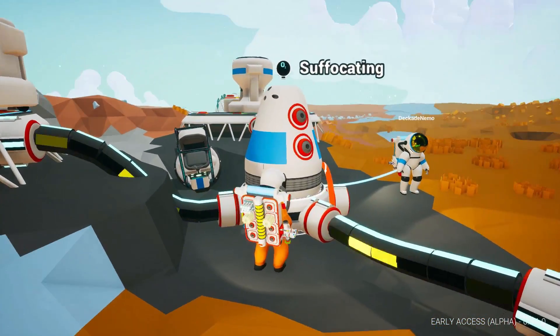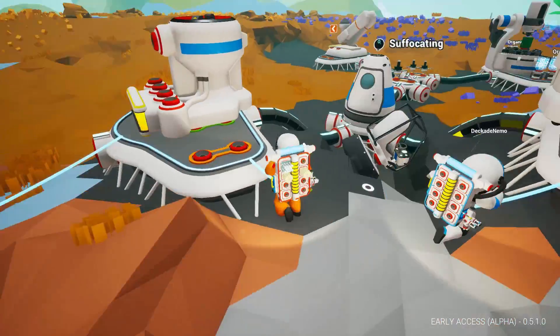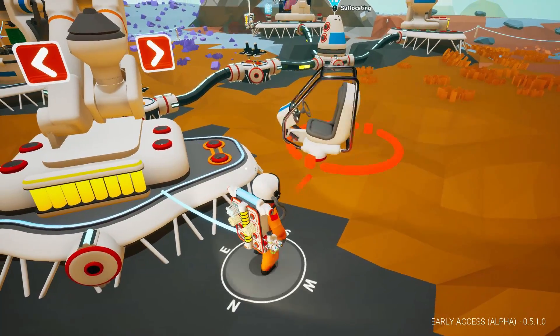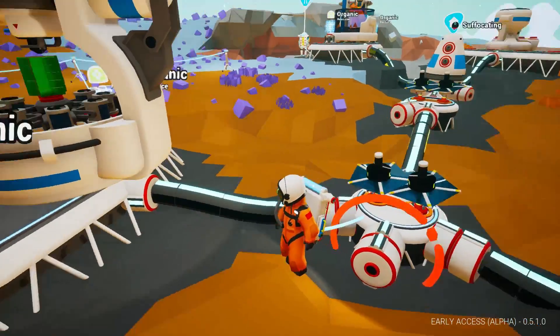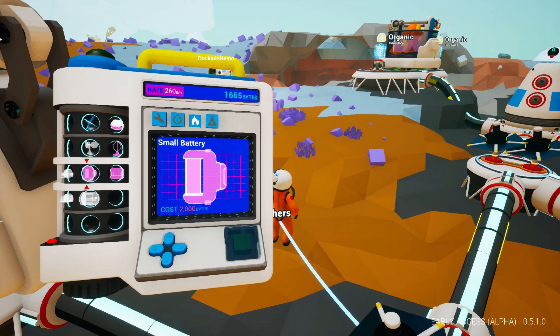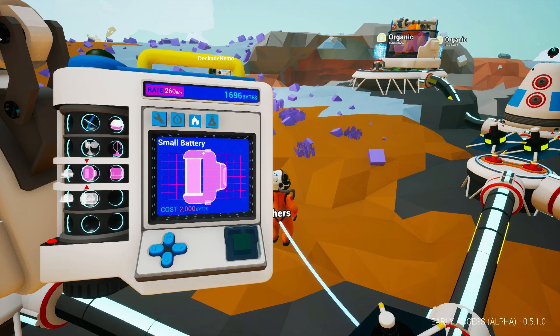That thing is still suffocating over here. Well, he needs to work on his own organics. Give me the chair — turn it around. I put the chair in the vehicle bay. Do we have batteries? I didn't research anything. Small battery is 2k. Power cells is the first thing we can do, but we can unlock small batteries soon — we just need 300 more bytes, and we are gaining 260 per minute right now.